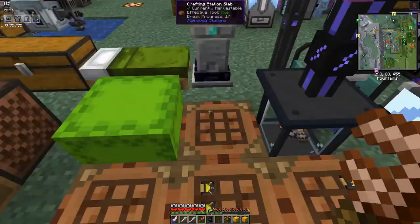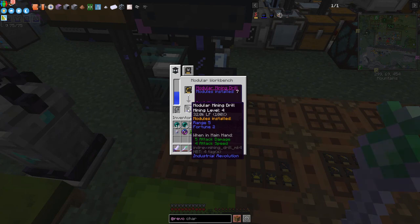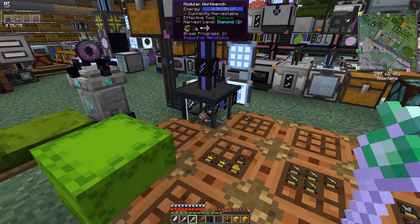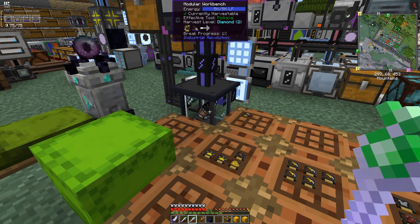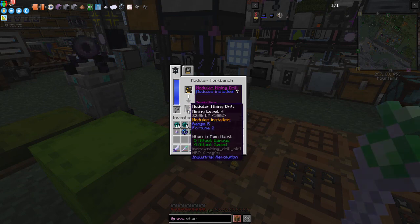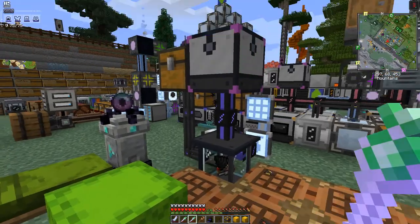That should allow things to continue. It's using more power than I was expecting. I could put the charge pad up where the other chargers are — that might be better. The drill installation is progressing — it says 'break progress 1%'. It's got two fortune modules in here now, and I have a feeling we can turn fortune on and off.